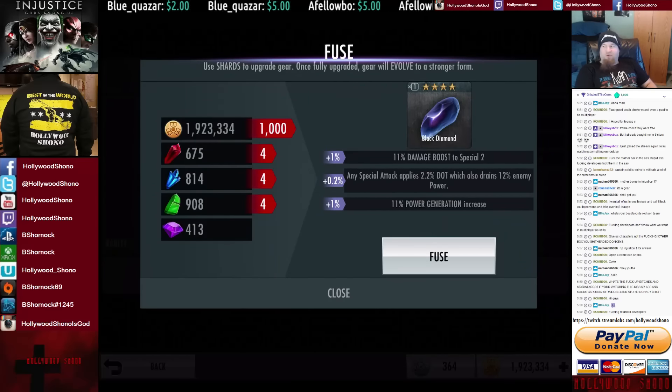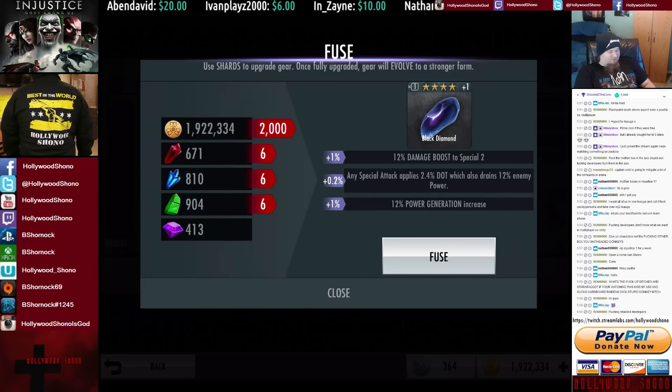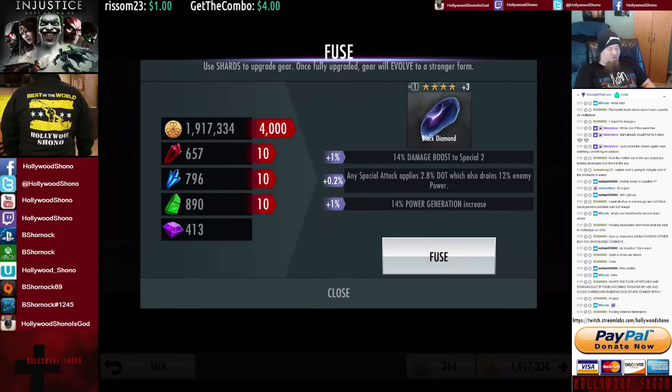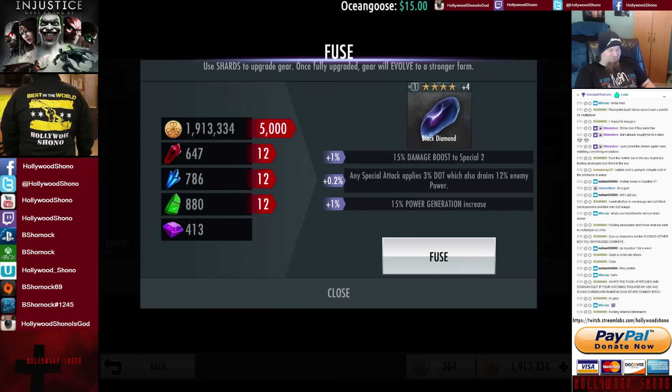At 1% per upgrade, the damage boost to Special 2 will put it on par with the Ibis Stick at 30%. The DOT will be up to 6%, on par with the Lexcorp Helmet, and power generation goes up 1% — so 30%. That's pretty strong. It does take every shard to upgrade. You can also combine it with the Ibis Stick for crazy numbers — for example, Ares with the God Smack. You could use this gear item with the Ibis Stick and it would be absolutely strong.